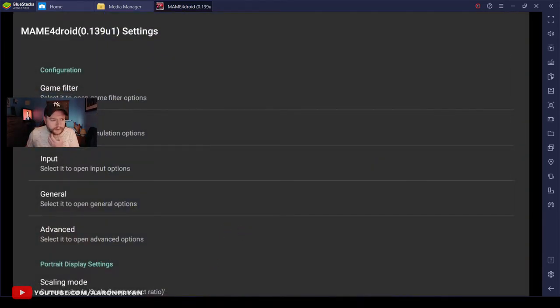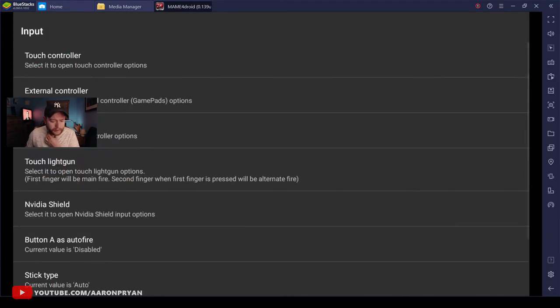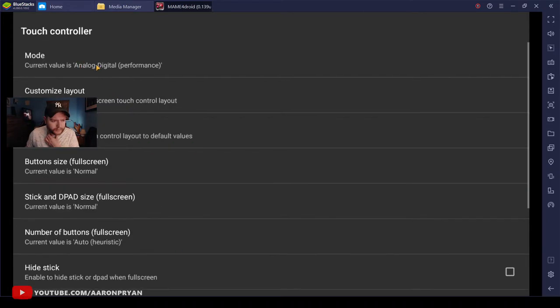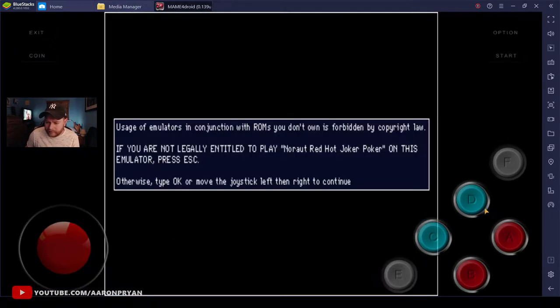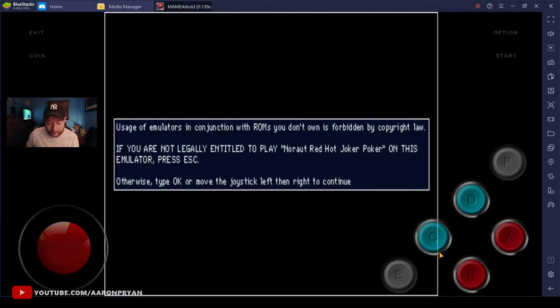Tap 'Option' - obviously you'll be on your phone, not using BlueStacks. Go into Settings, then go into 'Input'. Tap on 'Input', then go to 'Touch Controller' - this is very important. Go down to 'Number of Buttons', tap on it, and select 'All Buttons'. You're going to get a load of buttons on the app now. Don't worry about that, that's normal - you're going to need all these buttons.